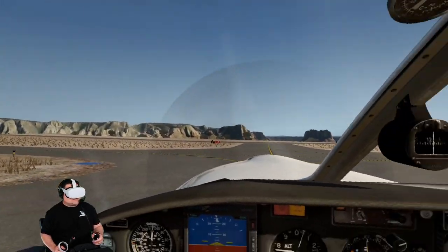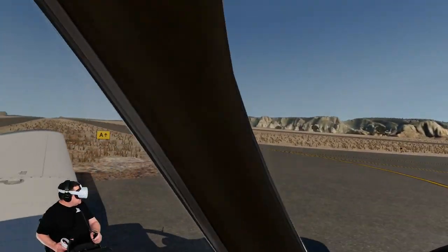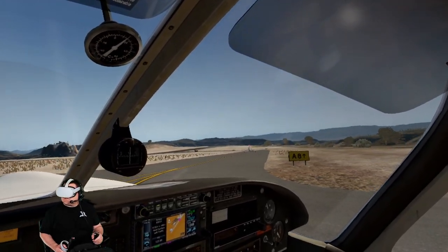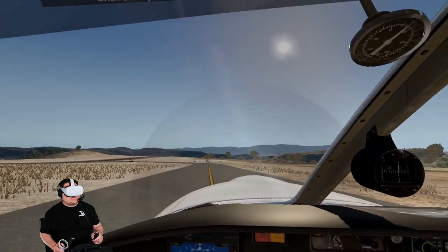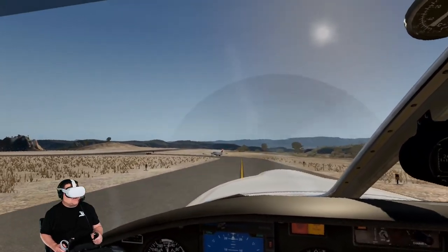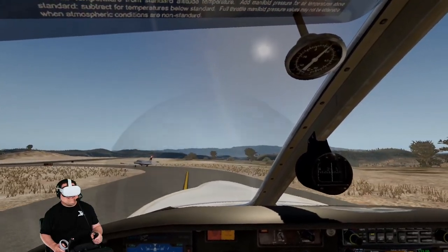We're going to be going uphill because this is the uphill takeoff. Everyone likes to take off on runway 20 because you hit that uphill part and just go airborne. You shouldn't even get to that part — that's way down at the end. But if it comes to that, you're going to go airborne and then crash.